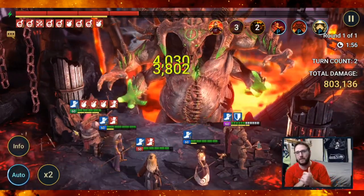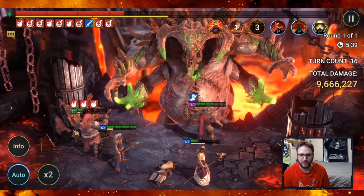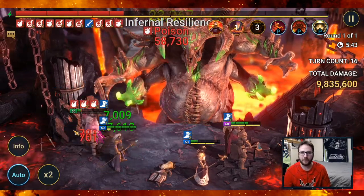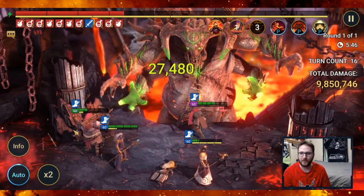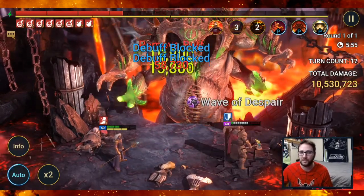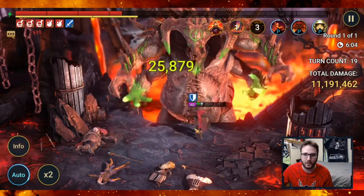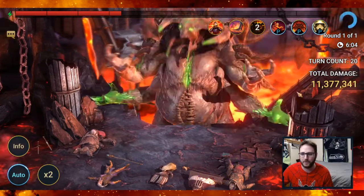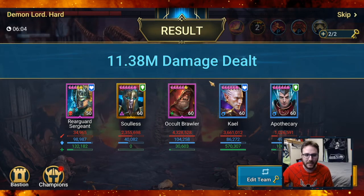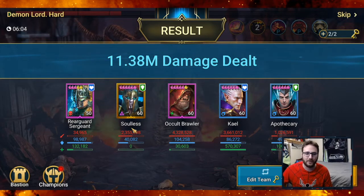We're getting close to the end. Rear Guard Sergeant fell first — she's only a 5-star at level 50 and is the weakest on the team — but she helped get us this far. By turn 17 we've crossed 10 million damage. Kale and Soulless are the last two survivors. Soulless is almost always the last one alive thanks to those shields — you can see how massive they are, he just becomes an absolute tank.